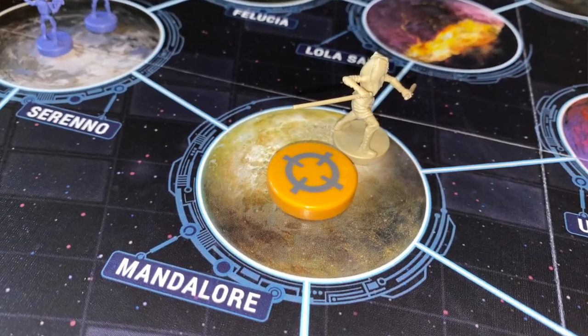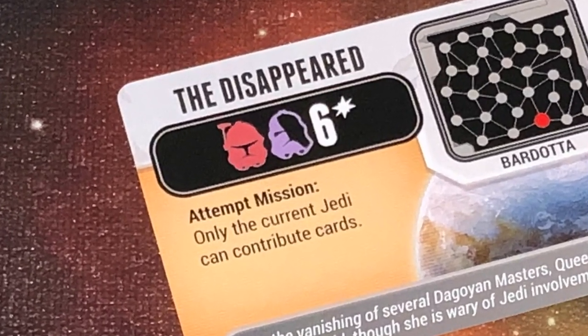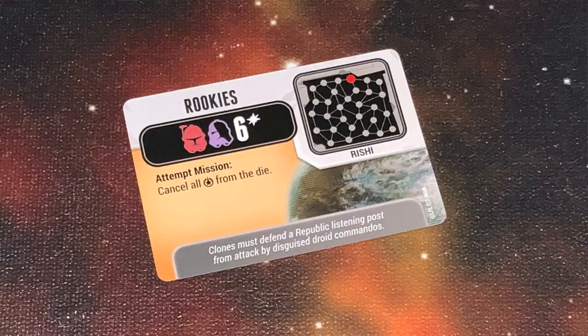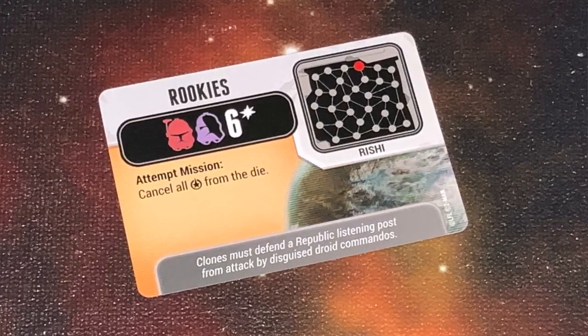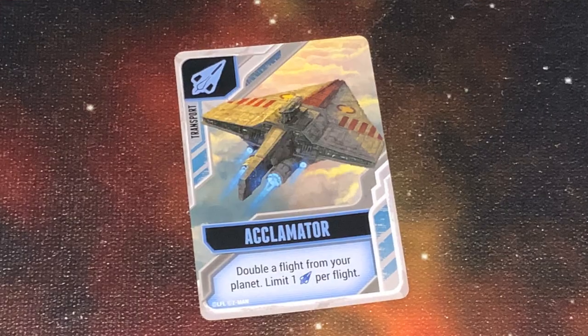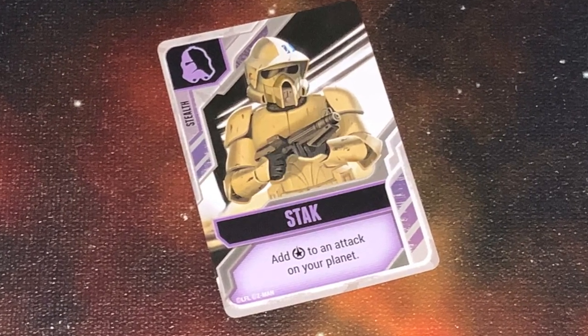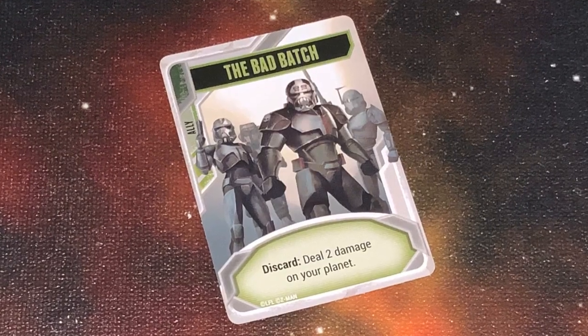If you're on a planet with a specific colored mission, you can try to resolve that mission. You roll a die but can also place certain allowed cards from that mission card. You try to reach the success number, and if other Jedi are on the same planet, they too can contribute cards to help. If you're successful, you take that card, remove it, and place a new card there, assuming you have more missions to resolve. You can also play your Jedi cards — some let you move two spaces instead of one, and some of your cards are allies that give you very special and significant actions on your turn.